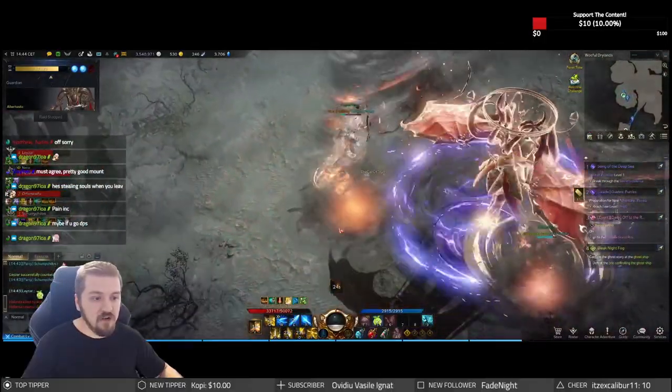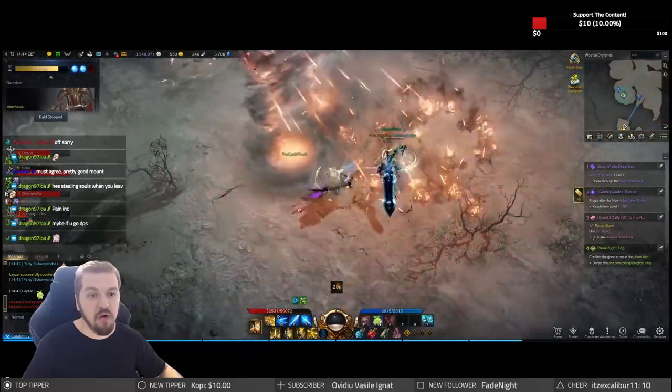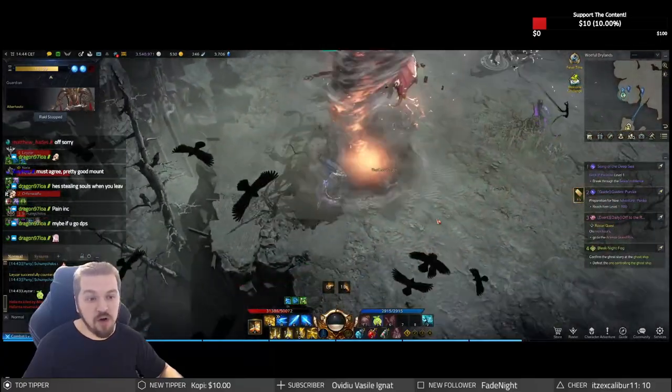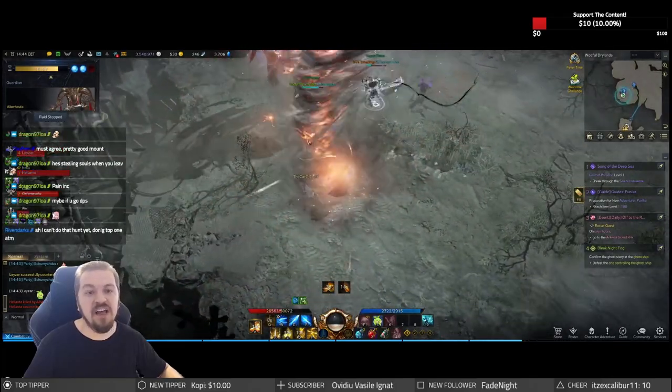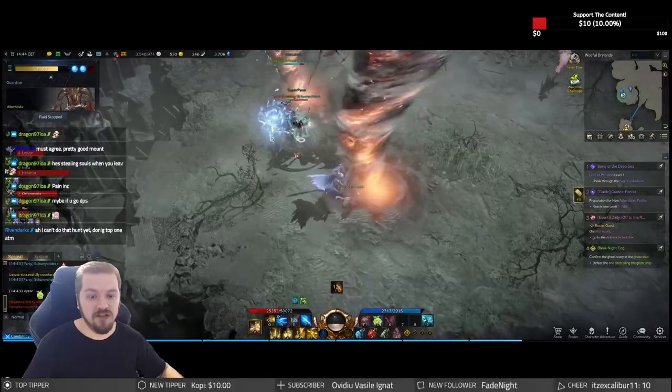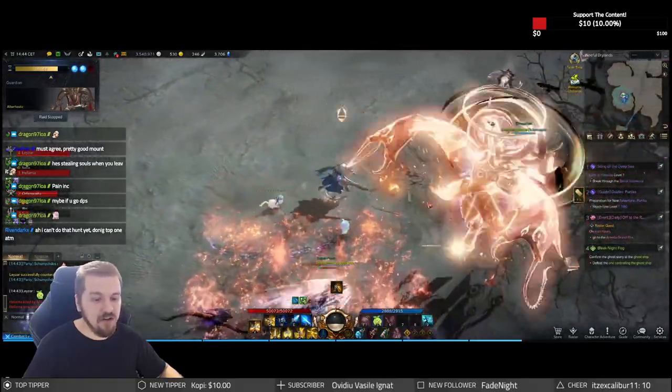When Albert goes up into the air like so, he gets new abilities and we need to pay even more attention. You see the whirlwinds of fire — they are red whirlwinds. All you gotta do for these is basically avoid them. They're not gonna deal a truck of damage, you're not gonna get one shot — it's fine, but it's best to avoid them if possible.